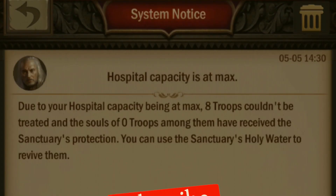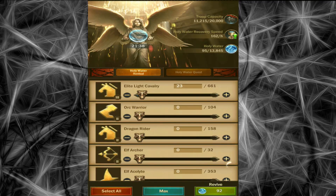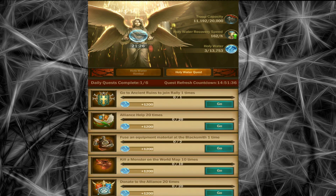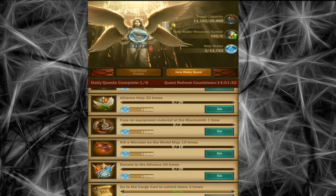We can see the amount of holy water required to revive troops, as well as the rate of holy water recovery per hour. We can only revive troops with holy water — no other items are required. These random quests can easily yield 7,200 holy water.